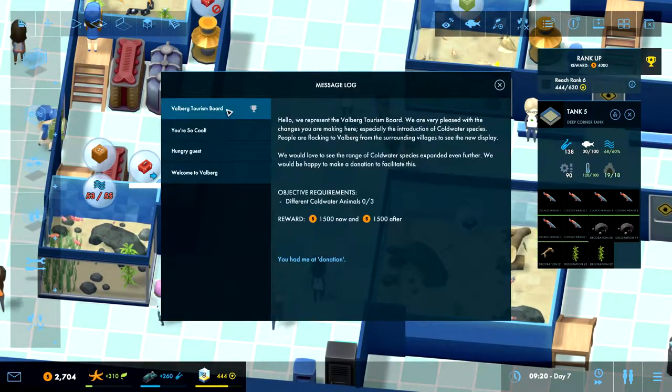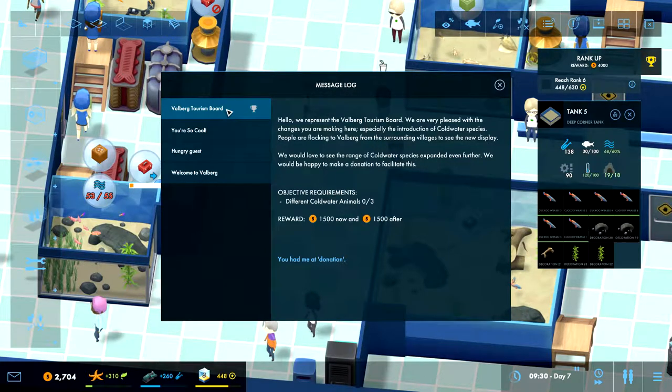Valberg Tourism Board. Hello, we represent the Valberg Tourism Board. We are very pleased with the changes you are making here, especially the introduction of cold water species. People are flocking to Valberg from the surrounding villages to see the new display. We would love to see the range of cold water species expanded even further. We would be happy to make a donation to facilitate this. So we need to get three different cold water animals, and then we give 1500 now and 1500 later. You had me at donation.